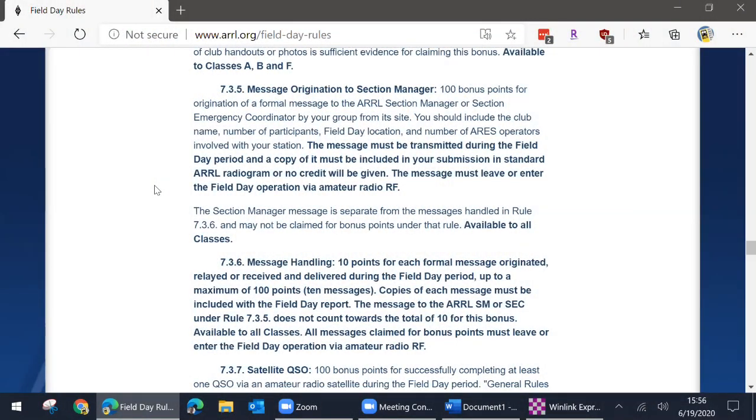The first rule relates to sending the message to your section manager or section emergency coordinator. For this video, we'll focus on sending it to our section manager here in North Texas — that's Steve Lott-Smith, KG5VK. You could send this to either your section manager or section emergency coordinator, but you only get to count this once, so you only need to pick one. The message should include your club name, number of participants, and Field Day location, but given more of us are operating from home this year, note the word 'should' rather than 'must' — you could just send a general greeting like 'Happy Field Day.'